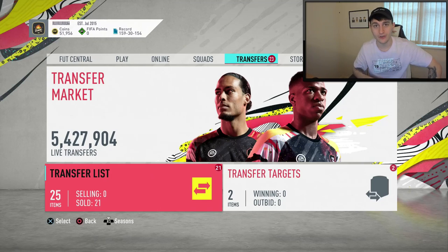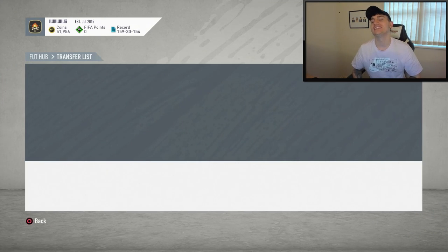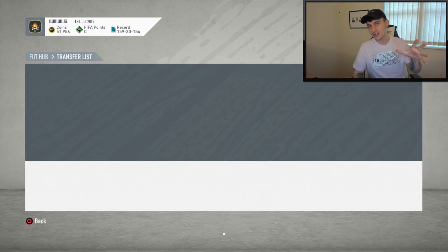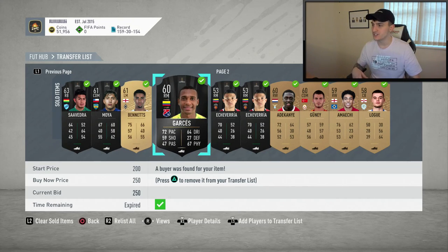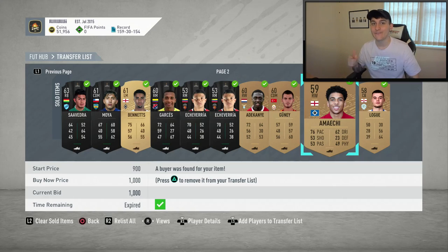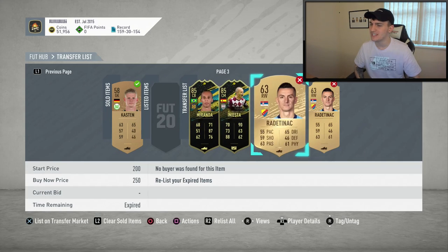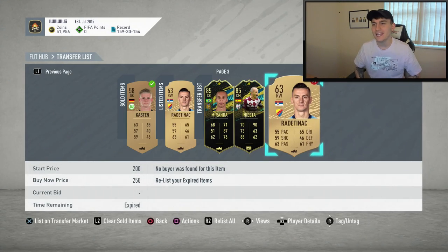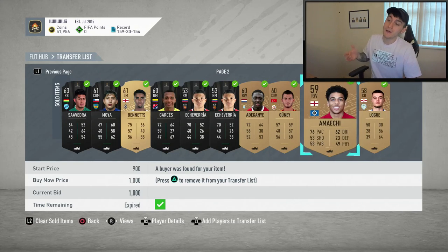We're back — had a good hour. Jumping over to our transfer list, you can see in the top left we are now on 51,956 coins, which means from this challenge we have made around 4,000 coins roughly. Here are all the players that actually sold on. Pretty much all of them came from the last trading method. I managed to make around 4,000 coins in 10 minutes, but considering I had half an hour to do it, it's pretty poor, to be honest.